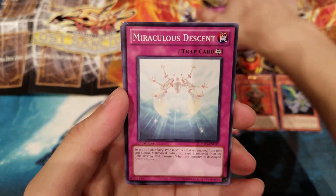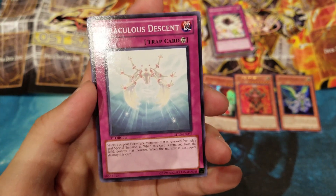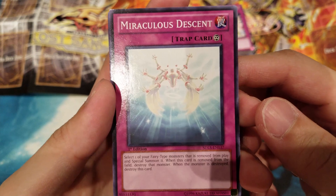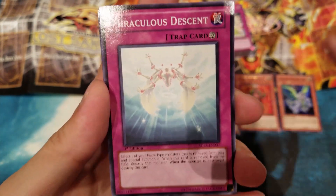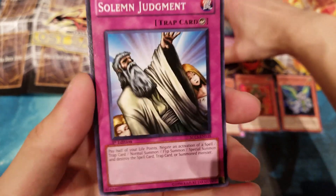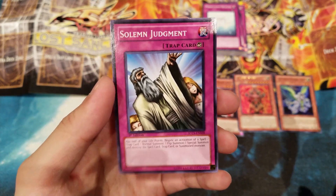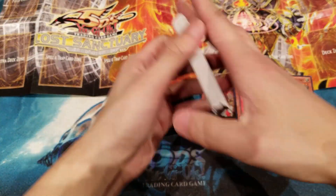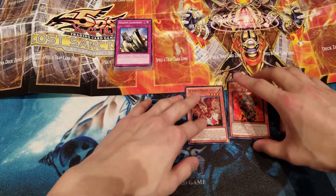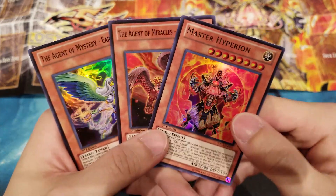We have Torrential Tribute, Beckoning Light, and Miraculous Descent — definitely a must-run for this deck. It's a core card for the archetype because you can Special Summon one of your banished Fairy-type monsters with no restriction on level, so you can banish Master Hyperion and Special Summon him back — and we have two of those. Last but not least, Solemn Judgment — another really powerful card. Paying half your Life Points to negate any spell, trap, or monster summon gives huge advantage, and it's a great reprint.